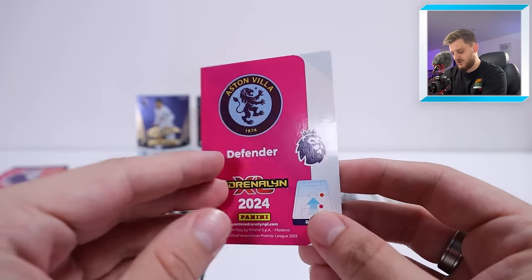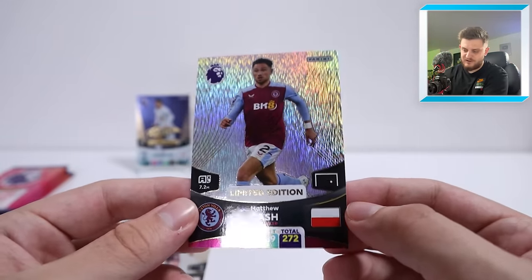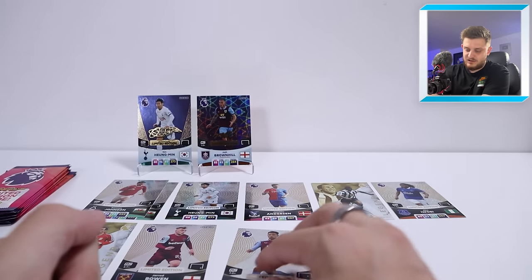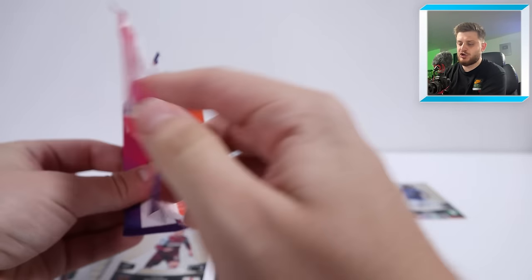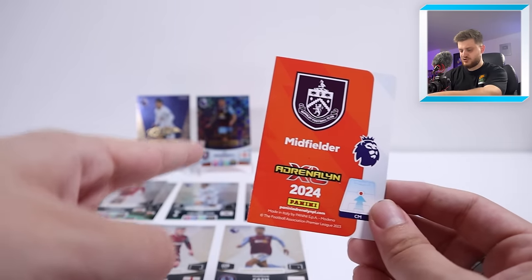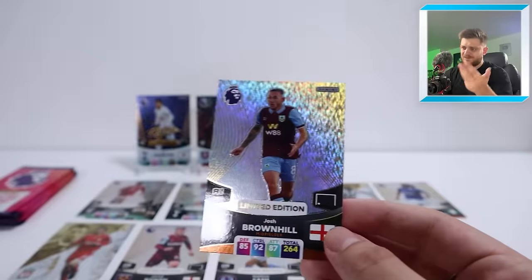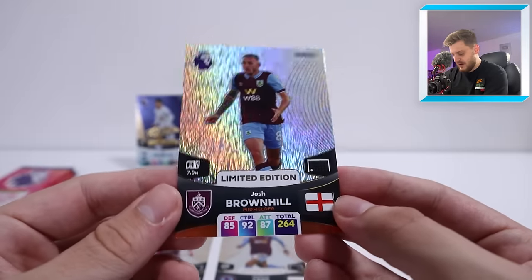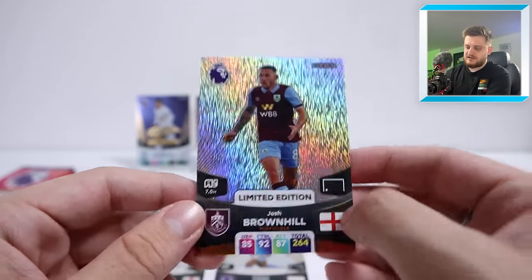So we've got two Brennan Johnsons, one Son, one Andersen, a Les Ferdinand, Alex Iwobi, Jamie Carragher and Jarrod Bowen, plus a Son and Brownhill signature. Still plenty more to open. This next one is a new one — Aston Villa defender, which is a Matty Cash. I think that was one of the first ones I got from this collection when it first launched back in July/August time. Next one — come on give us a signature. There's a chance because we've got a Josh Brownhill signature right at the back. It's a regular one — but that gets both variations ticked off in one video.